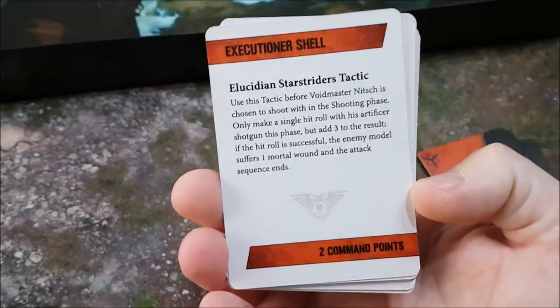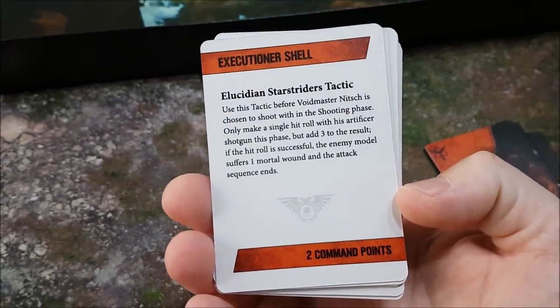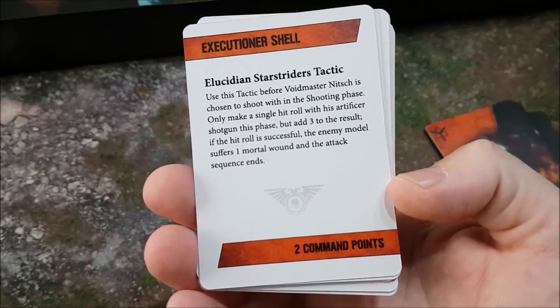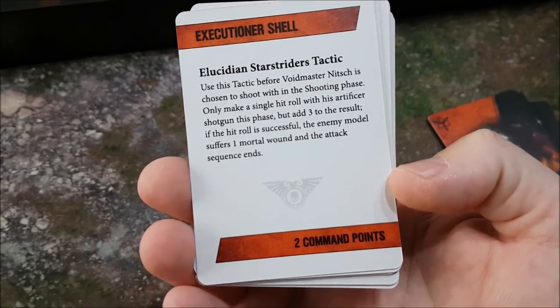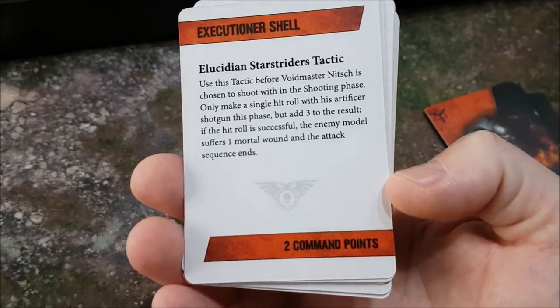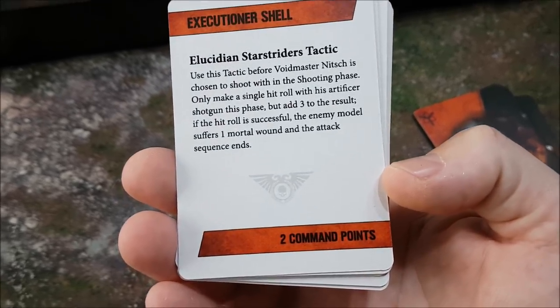Let's look at one of these tactic cards: Executioner Shell for the Lucidian Star Striders. Use this tactic before the Void Master is chosen to shoot in the shooting phase — only make a single hit roll with his Artificer Shotgun, but add three to the result. If the hit roll is successful, the target model suffers a mortal wound.